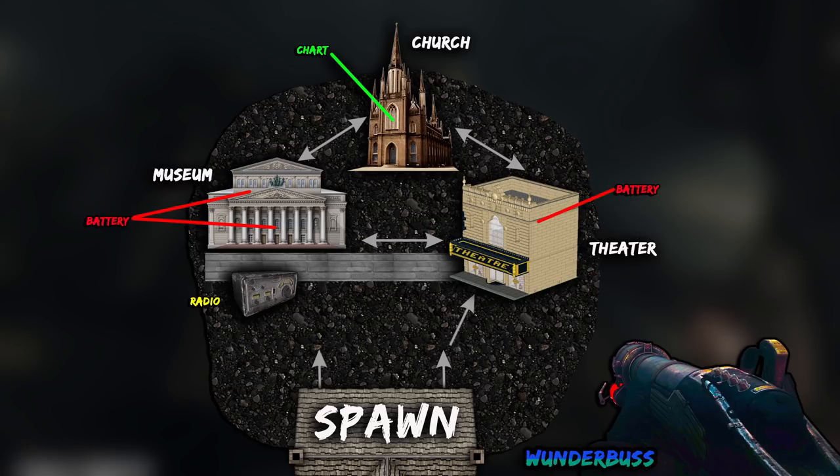There's one part you have to pick up for this Wonder Weapon and it's a battery. So far I've only found three spawn locations for it — one in the theater and two in the museum, there's an upstairs and a downstairs. The other steps for this Wonder Weapon are going to make you access a chart, which I've noted on the map. It's in the church, and you're also going to have to interact with a radio that's just right out of spawn and on the left before you go to the theater.